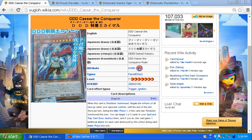DD Caesar the Conqueror, level 7, 2800 attack, 2100 defense. Its pendulum effect at scale 7 negates the effects of all spell cards your opponent controls until the end of the turn. Once per turn during main phase one, if this card was pendulum summoned this turn, target up to two cards in your spell-trap zone, destroy them, and this card gains one additional attack for each card destroyed by this effect during the battle phase.